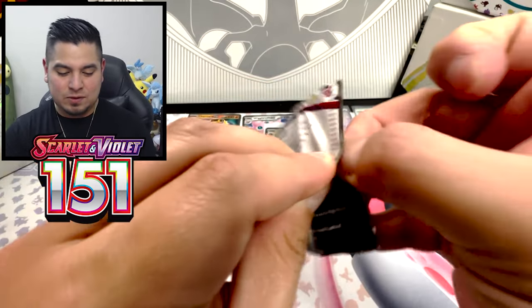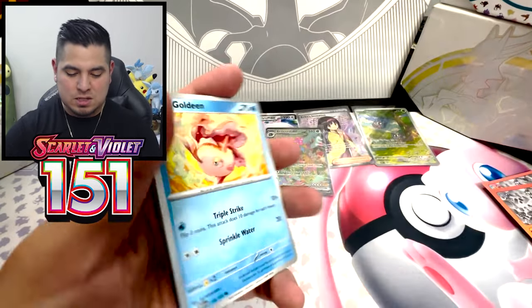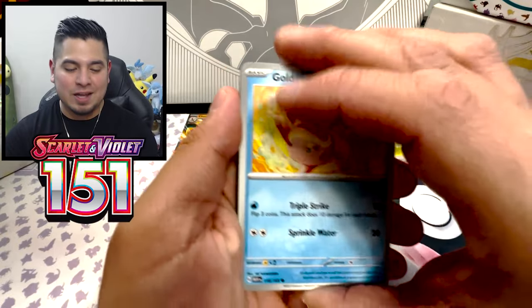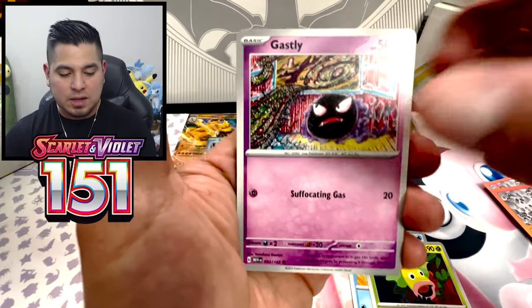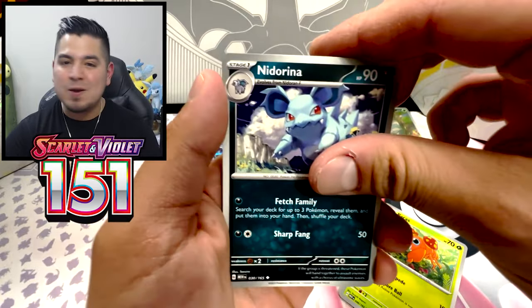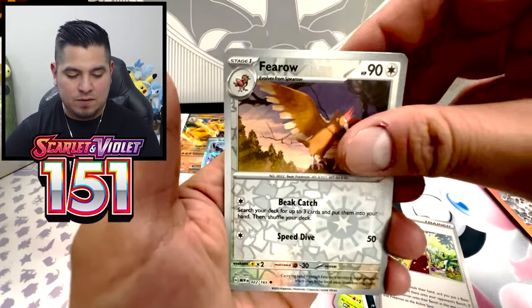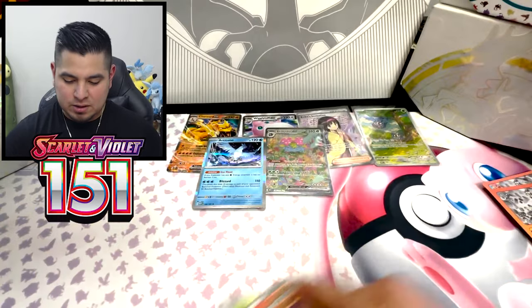Scarlet and Violet 151 — let me know how hard it is to seriously find product. This was hard to pick up. This particular case, again, I got it from the homie Poka DJ. But in general, there is never any 151 out there. Firo Reverse. Rapid Ash Reverse. And a Flareon.